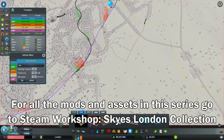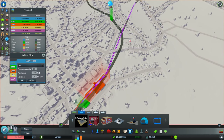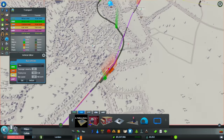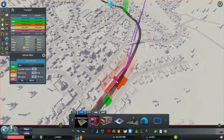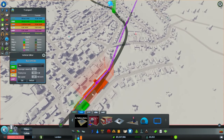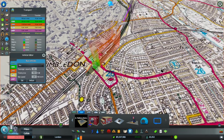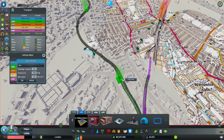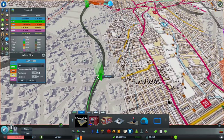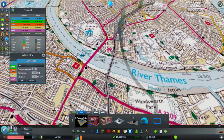Welcome back guys, you are just in time to see me put the route in for our first major piece of the London Underground. So this is Wimbledon over here. We go up to Wimbledon Park, then up to Southfields, and then up to East Putney, and then across the river — which should be this bridge.